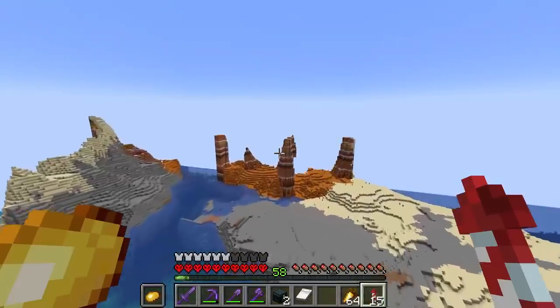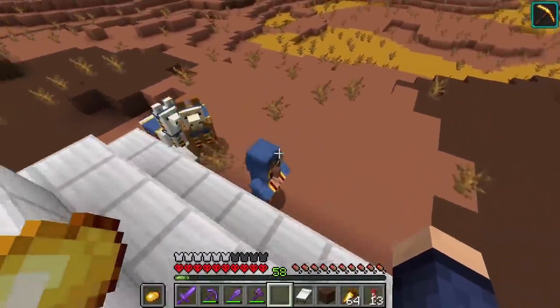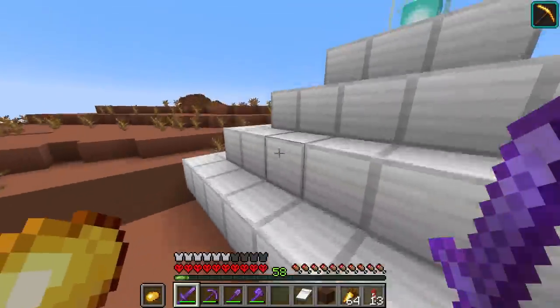After quite some time, I found the Mesa biome and set up a beacon to start mining terracotta. There was also a wandering trader showing up — he somehow disappeared. So I started mining.